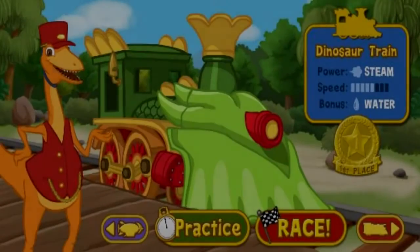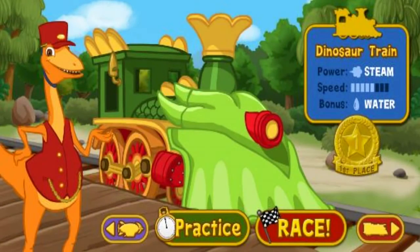We're having a race today. Use the arrows to choose an engine to race. This is the Dinosaur Train — it's powered by steam. Water turns into steam when it's heated up, so look for water towers along the track to give your steam a boost. Select the practice button to try out this engine before you race, or select the race button to begin the race.